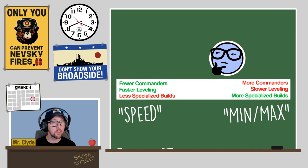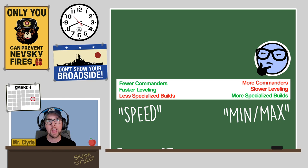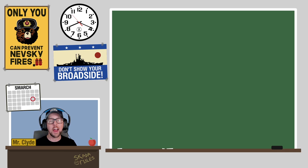Other players might decide that they need specialized commander builds, and as a result that strategy requires more captains, which means you need more XP — meaning it's going to take longer to get all of your favorite captains up to 21 points.